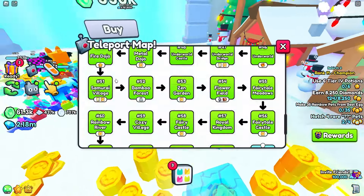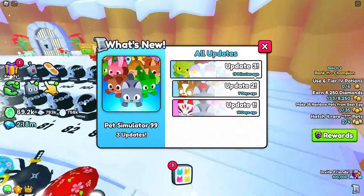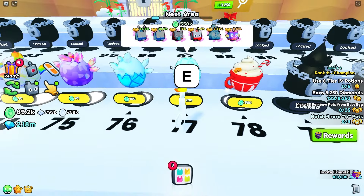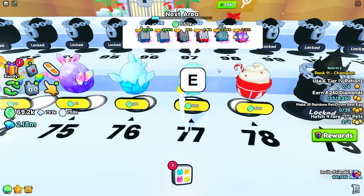I'm going to go ahead and hatch some of the new eggs that just came out. We're going to go back to spawn and unlock eggs 77 and 78. Basically, this update is called Update 3. Egg 77 and 76 look like they might have the same pets — let's just open one and find out.